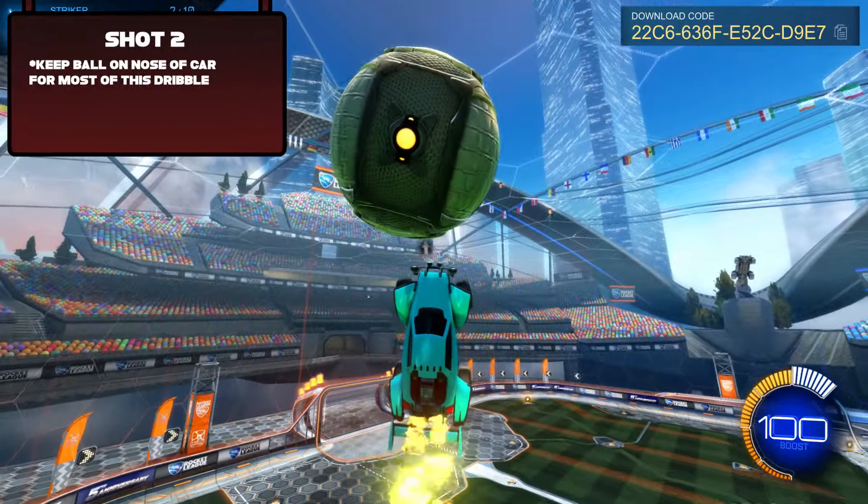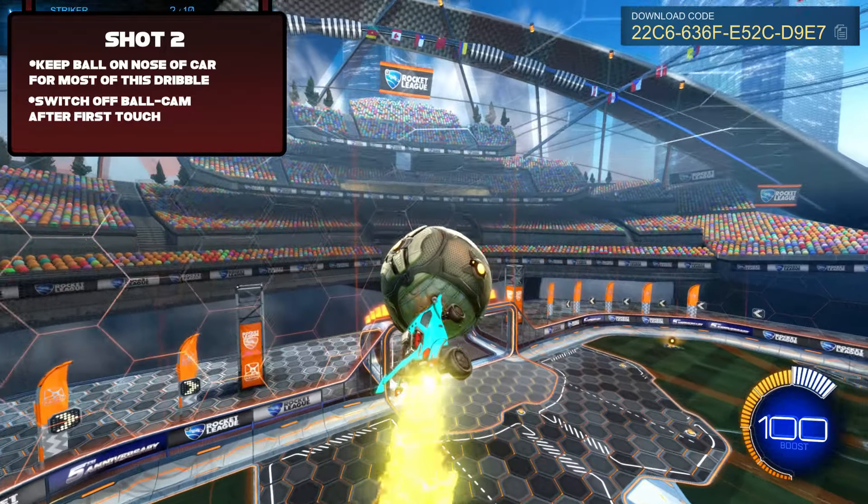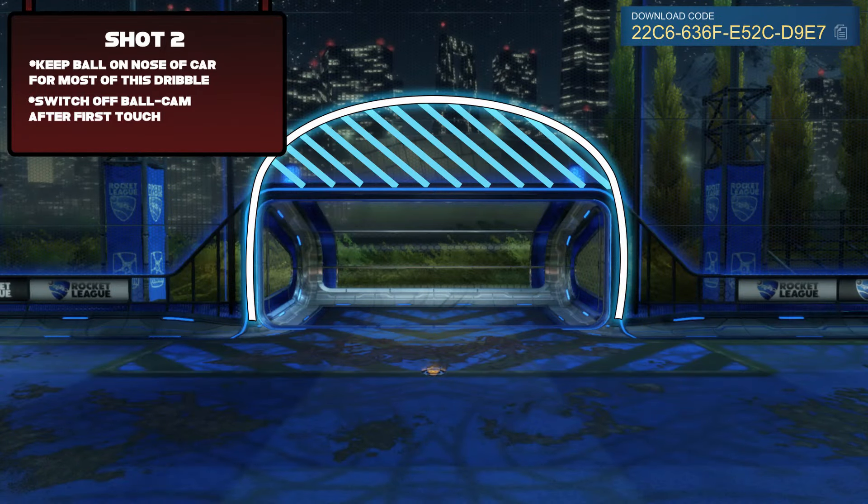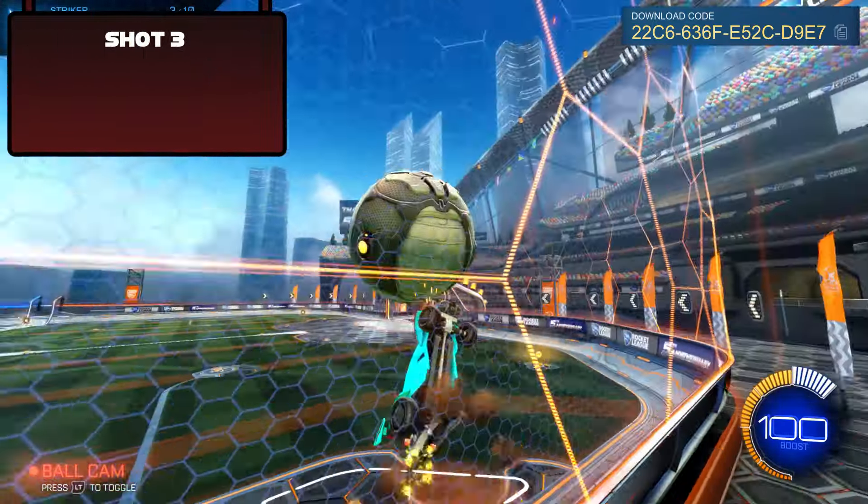The second shot is a wall to air dribble. You've done a good job if you can keep the ball on your head like this. I like to switch off ball cam as I get my first touch — it helps a lot. Again, imagine that the goal is actually above the net if you're struggling to keep the ball high enough.